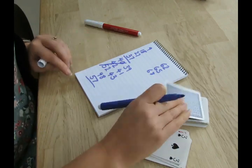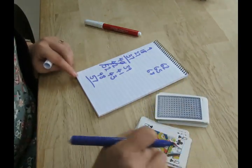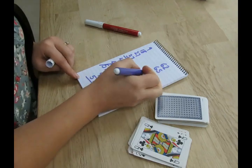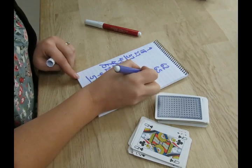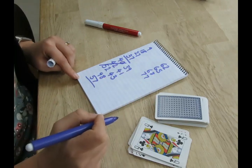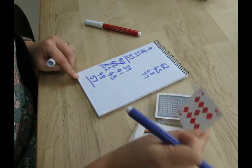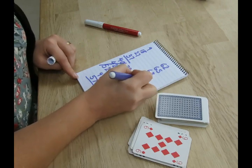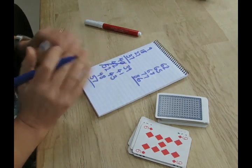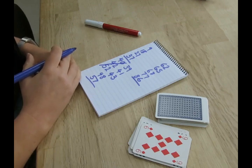I'm going to risk one more. Queen — which is a 9 in my game. So I'm going to add 10 and take one away, which makes 77. I'm going to risk one more — another 9. So I'm going to add 10, take one away, which is 86. I'm going to stop there. I'm going to not risk it, and then it's going to be somebody else's go.